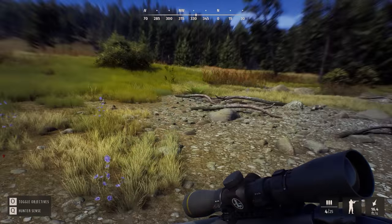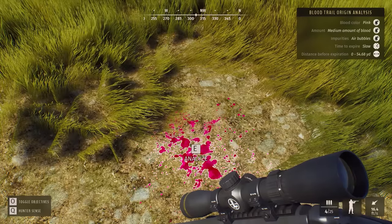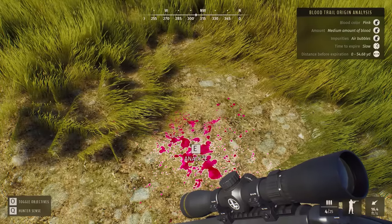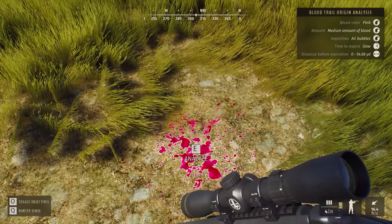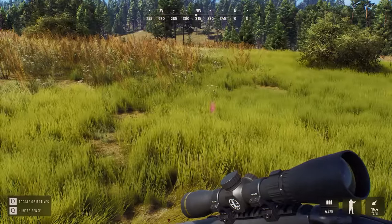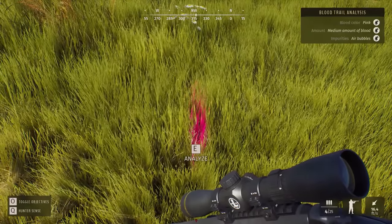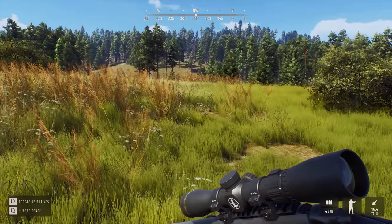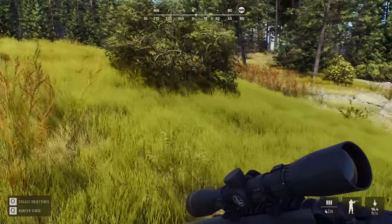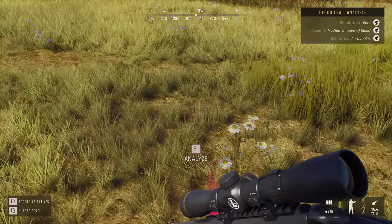Right over here there's a blood trail. Got analyze — it's pink blood, medium amount of blood, air bubbles. Pink blood with air bubbles means it was shot in the lungs. Time to expire a little slow. Then we have another one here — pink, air bubbles. We need to track this old school. We don't have a dog or anything like we normally do in Call of the Wild. All the blood trails around like this — there's more this way. We know he ran off to the left.